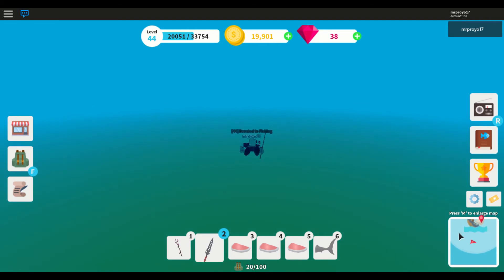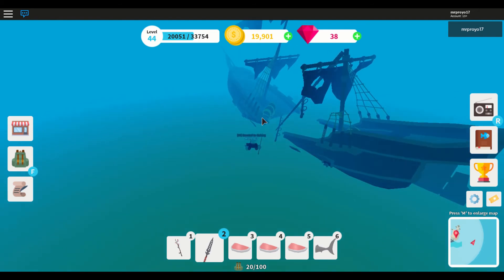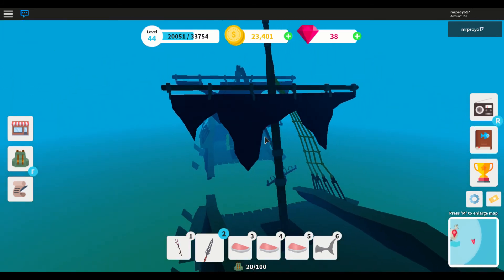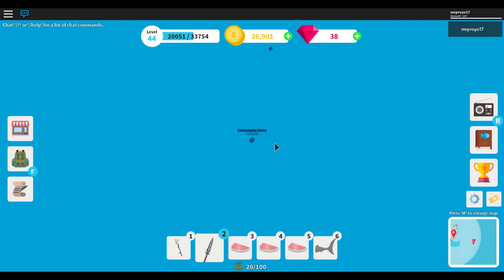Sometimes you might run right past it, but it will be inside the circle and eventually it will spawn. Once you find it, there will be chests — sometimes two, sometimes one. Open both of them. As you can see, that time I got coins, and the second one I got coins again, but sometimes you will get gems.